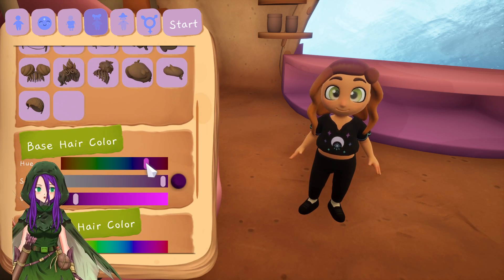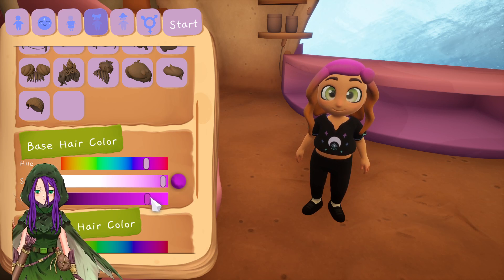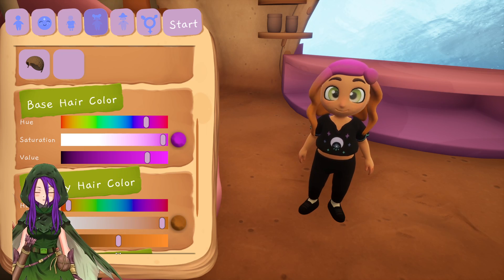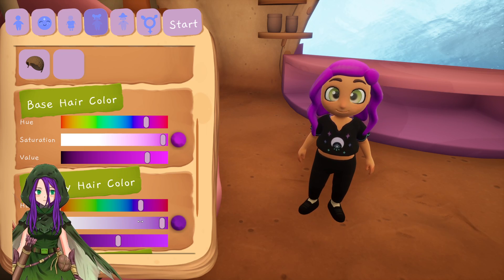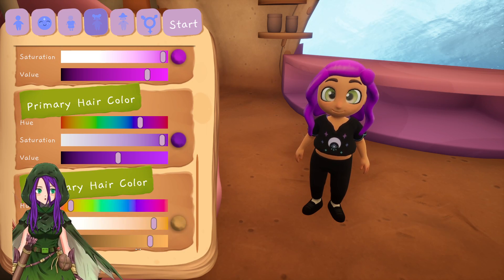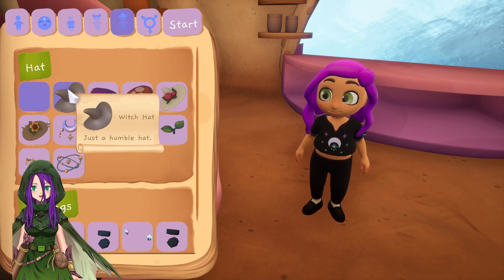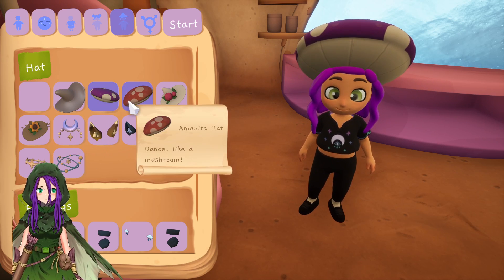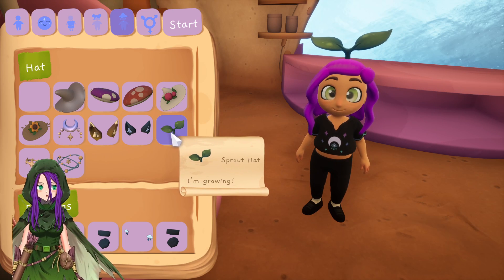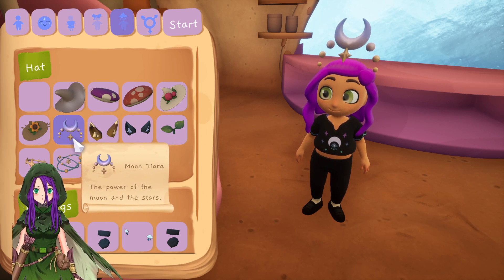I'll go with that one. Base hair colour — oh, value. So you can choose primary hair colour. Purple hair obviously. Secondary hair colour and sort of like tints and things. What's this? Hats! Mushroom hats, rose hats, a sprout — quite useful if you like playing Final Fantasy XIV. Cat ears, fox ears, a moon tiara.